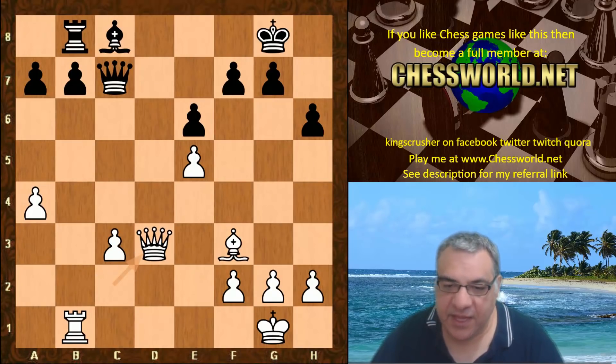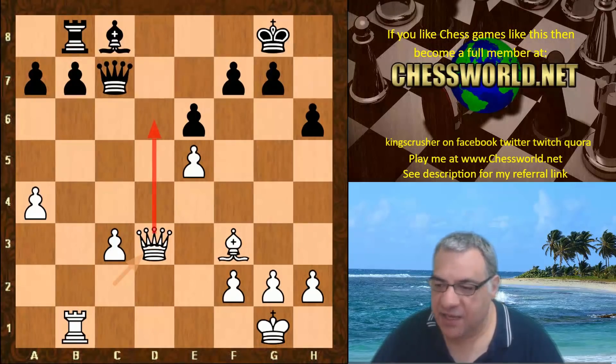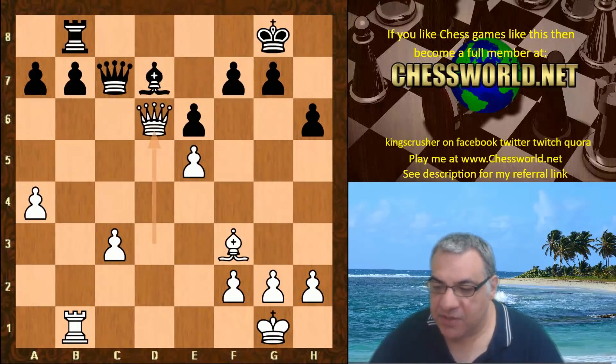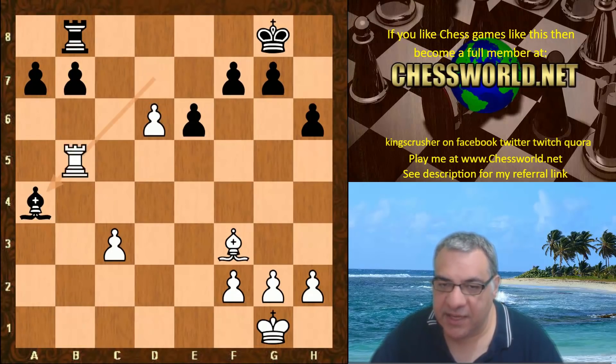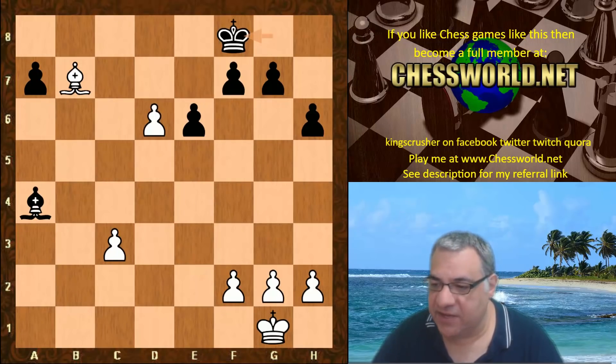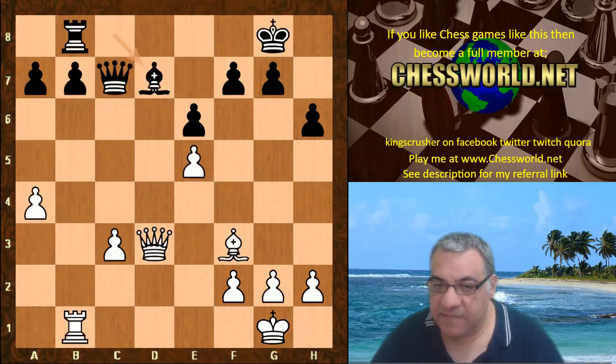Queen d3 — sometimes Queen d6 is useful if black isn't careful, but Bishop d7 is played. Now a5 is chosen. On Queen d6 in this position, black can actually take and take — there's always King f8 wrapping around, or King e7, just taking the pawn isn't really a problem. So a5 was chosen to put a bit of pressure on black.